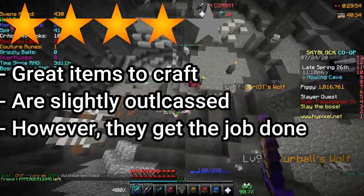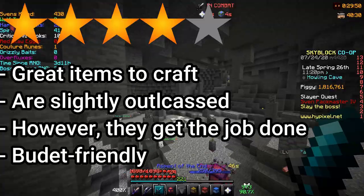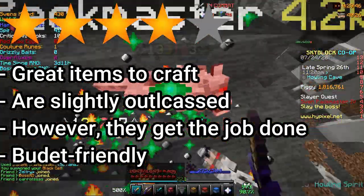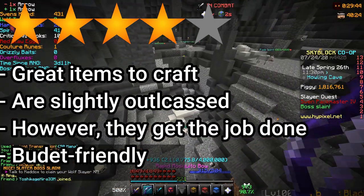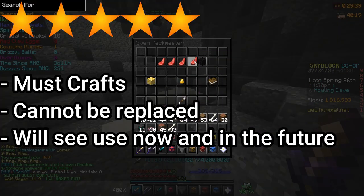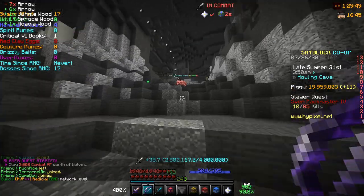4 star items are amazing crafts that you should almost consider crafting immediately or as soon as possible. These items can be outclassed by a few items, but they are 4 stars due to their power level and how cheap they cost. 5 star items are basically must-crafts and you will always want to craft them as soon as possible. And with that, let's get on to the video.